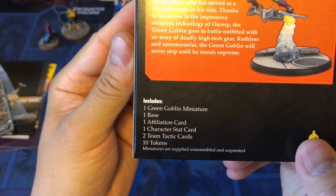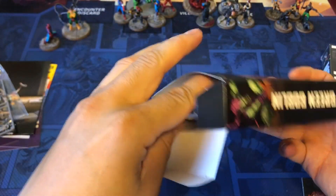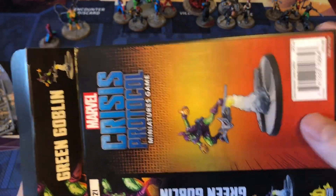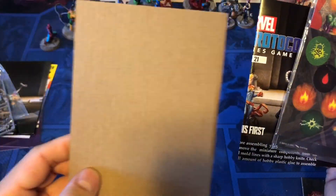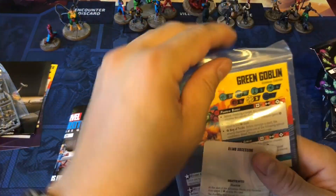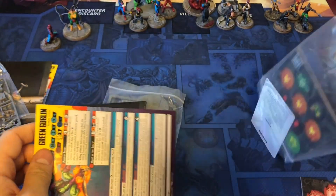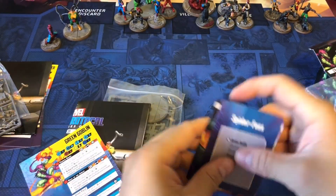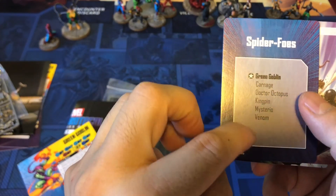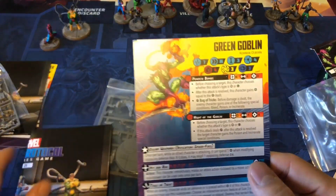This is Green Goblin. I suspected he might come with two bases, and yes — two bases. There's also a random piece of cardboard you can keep to protect your table when gluing. Here are your tokens — very cool. Here are your cards; it actually tells you everyone who can be on this character's team, plus a couple other bonus cards.